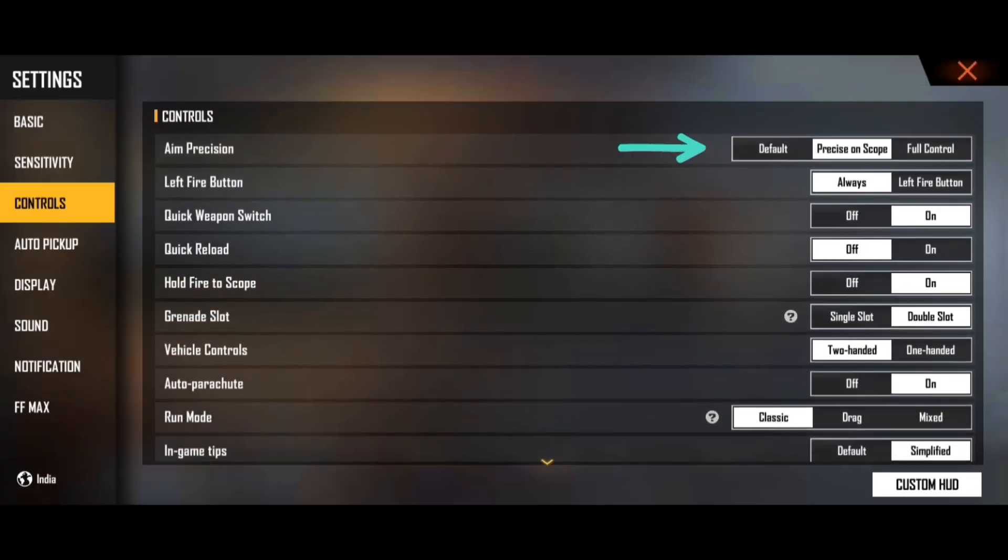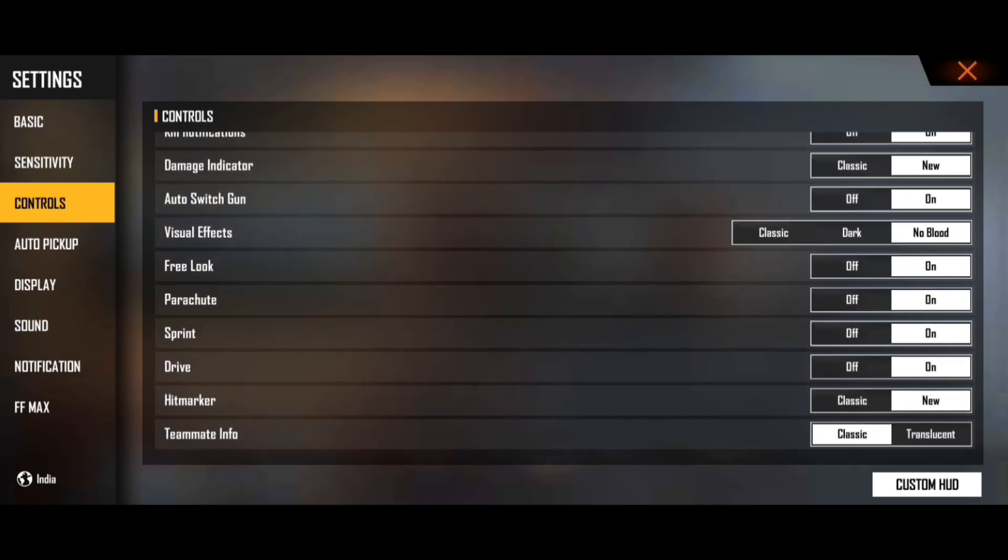Look at the first preset settings here. It says the first preset in the video. Start mapping the scope and controls. Next, you have a light remark and it is now a share button.